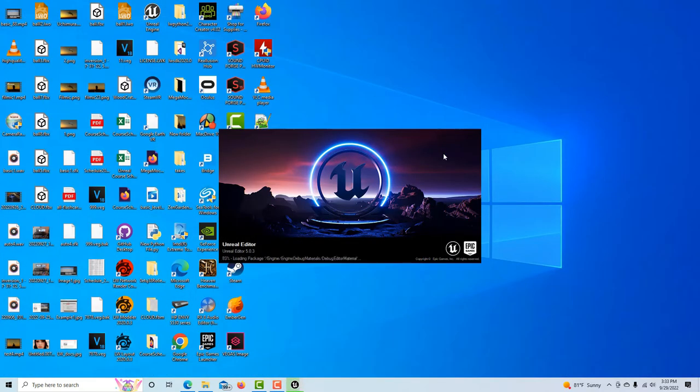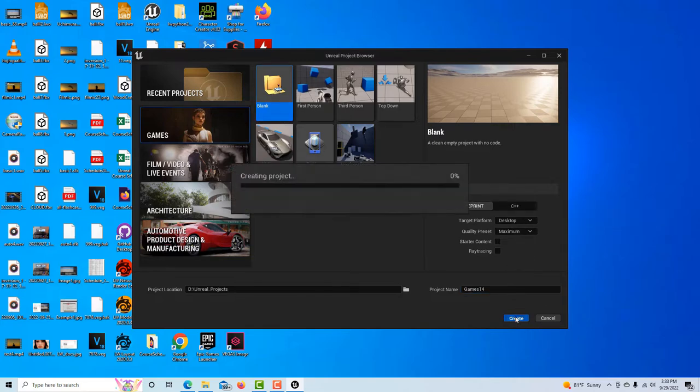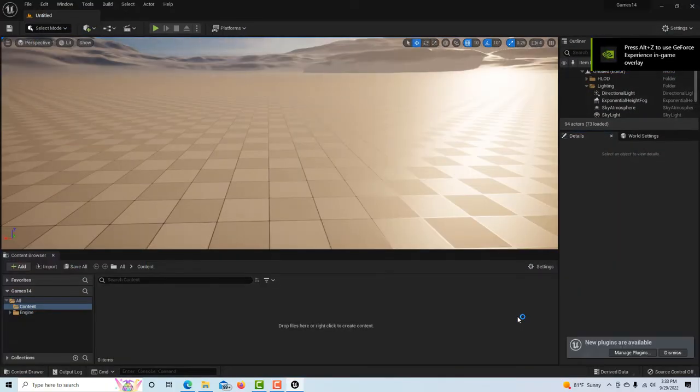I'm going to click launch. It just takes a minute to load up. Of all the games I've played around with, this one is actually kind of fun, so I think it'll give you some ideas on creating other games of your own. I'm going to call this Games 14, go into a blank project with no starter content, blueprint only, and just hit create. There are a lot of little gotchas along the way, so just be patient.